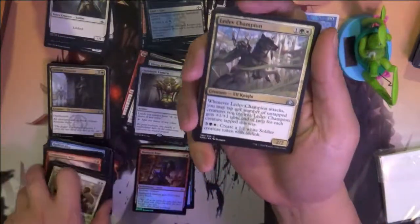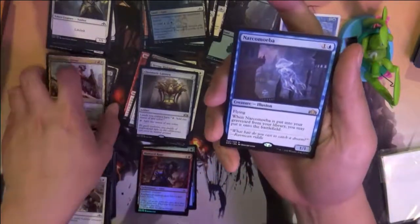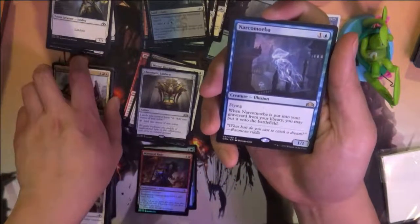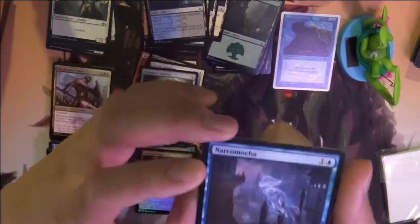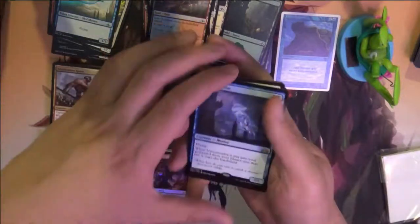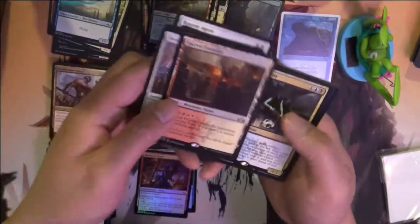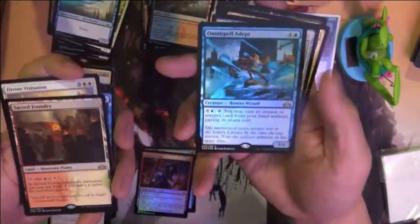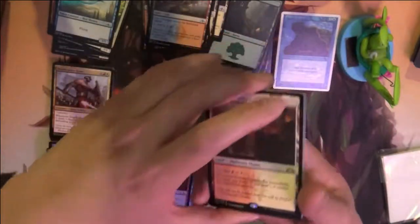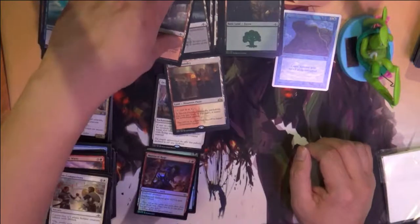Arcades the Strategist and Creeping Chill — that could be bad for dredge, I didn't know that was in here. Our mythic is Divine Visitation — for five mana, creature tokens you control become 4/4 Angels with flying and vigilance. We got one mythic, Divine Visitation; one shock land, Sacred Foundry; and a foil rare, Omnispell Adept. Since it was the guild bundle we also have the foil lands. That's it for today guys, thanks for watching, like and subscribe, and I'll see you next time!